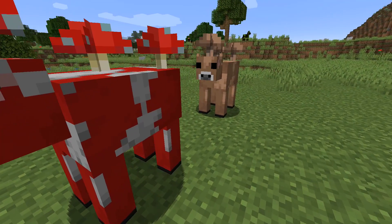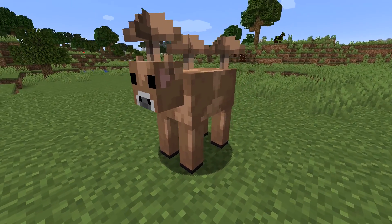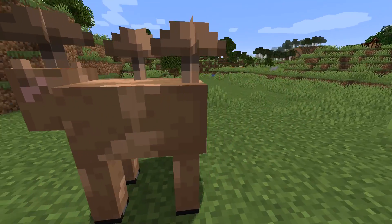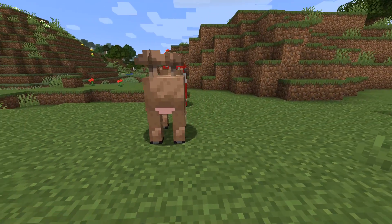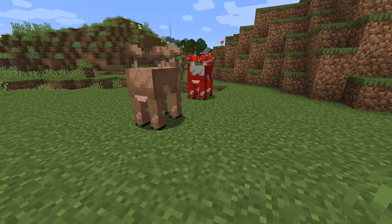Let's move on to mobs. A brown version of the mooshroom has been added to the game. As far as I can tell, they do not spawn naturally or have a separate spawn egg, but you can get them using a summon command by setting the type tag to brown.